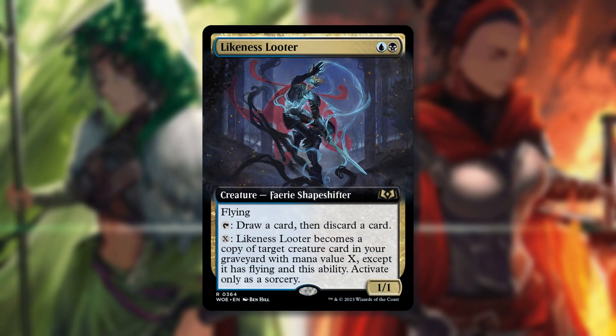Likeness Looter is one blue, one black — a fairy shapeshifter creature with flying. You can tap to draw a card then discard a card, so it loots. And you can pay X: Likeness Looter becomes a copy of target creature card in your graveyard with mana value X, except it retains flying and this ability. Activate only as a sorcery. This is a really neat card — it's not until end of turn, so it permanently becomes that copy but keeps the ability to make other copies later. I think you're going to see a lot of people finding ways to play around with this.